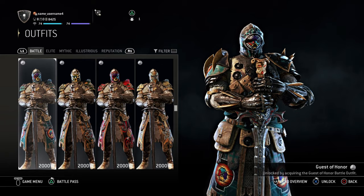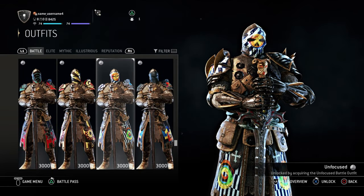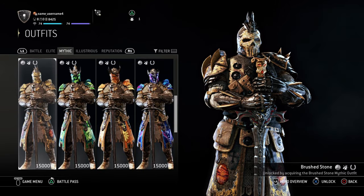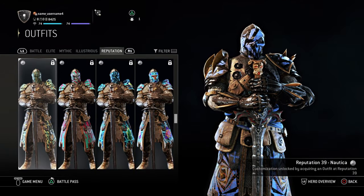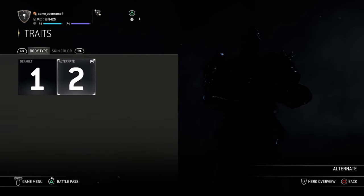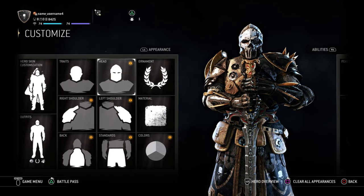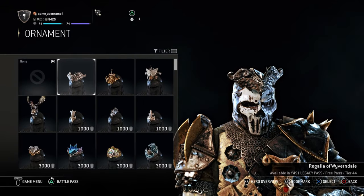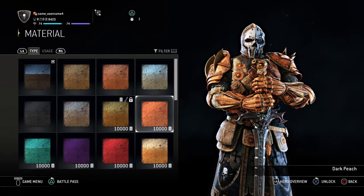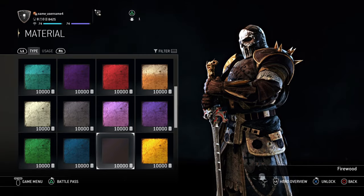You have Battle, Elite, Mythic, Illustrations, and Reputations tiers. You can customize gender — female or male — and skin color. Then you can customize your head, ornaments, right shoulder, left shoulder, and material, which defines the look of your armor. For example, this one is yellow, and this one is something between red and orange — umber. You can see on the picture what each option does.